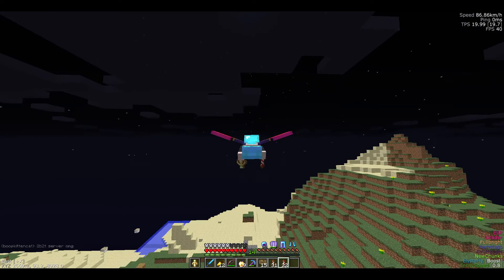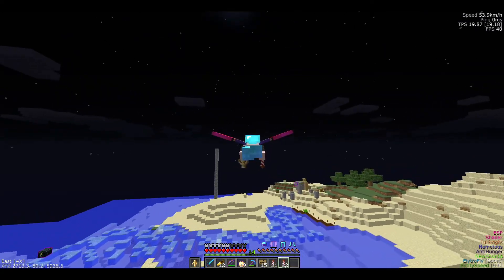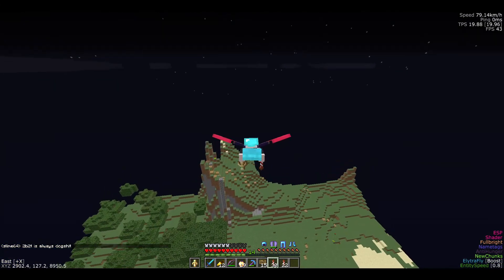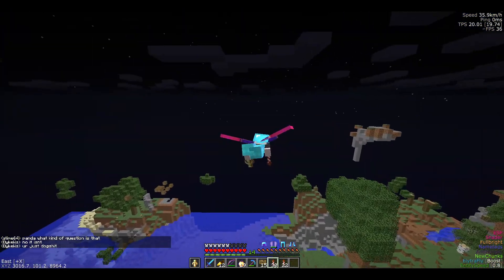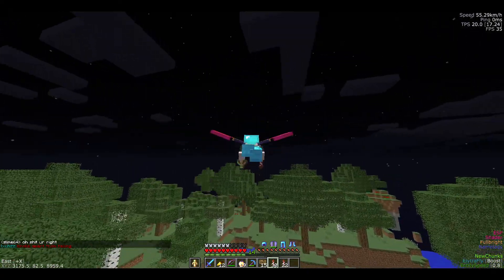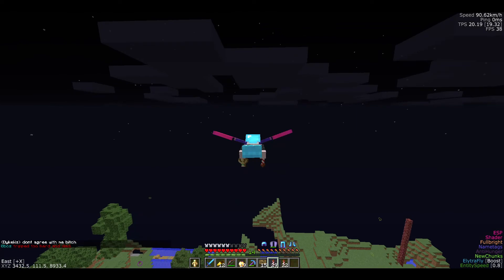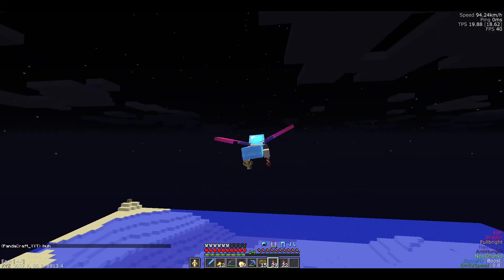In the previous video I made a comment about no longer using a bed for a respawn, saying I'd explain later, but I completely forgot. I'll go into that now. In vanilla Minecraft, setting a bed spawn is normally the best thing to do, however on this server not so much. I did originally have a bed set at my spawn base — well, it's a hole in the ground — and I used it a couple of times. But as I moved further out, respawning back there became an issue.